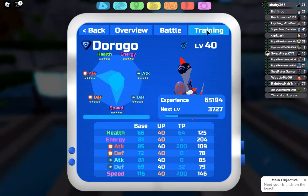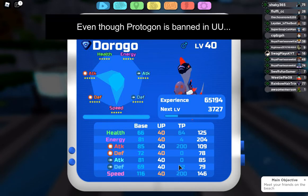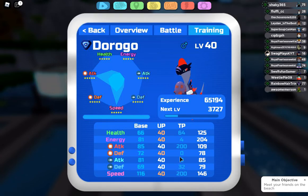Anyways, the set I'm running has these TPs: 200 Melee Attack to maximize attack, 200 Speed to maximize speed, 32 Range Defense to make sure that Protagon does not boost its range attack, and the leftover TPs are 64 Health and 4 Energy.